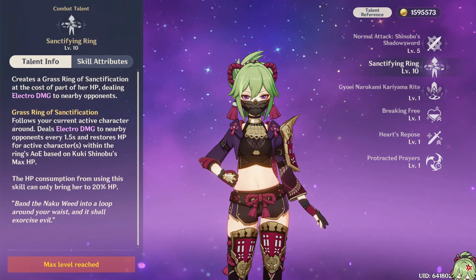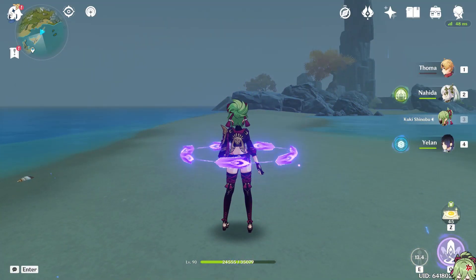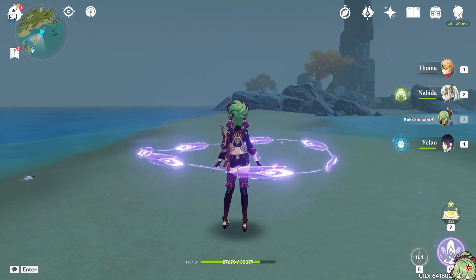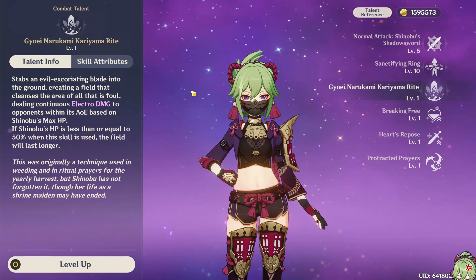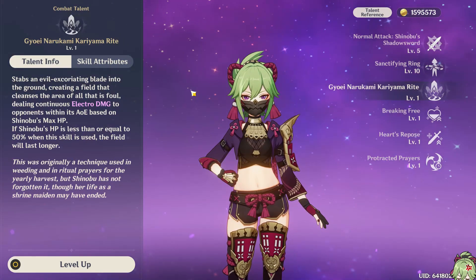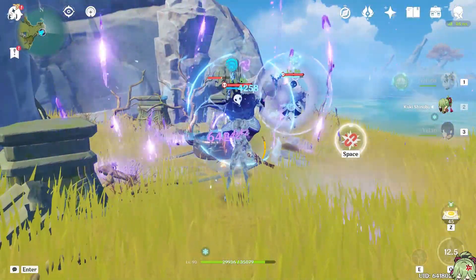The skill that makes this all possible and what makes her dreamy is her E, Sanctifying Ring. Shinobu takes some of her health to heal the active character based on her HP, and do Electro damage to the area around her. This skill is what procs the seeds and leads to the big boy Hyper Bloom damage. Shinobu's burst, on the other hand, is similar to a red-headed stepchild that is hidden in the closet. In Hyper Bloom it can be useful to break shields, but it really doesn't do much else.